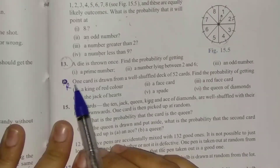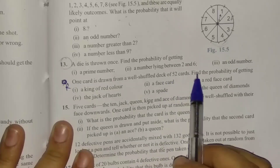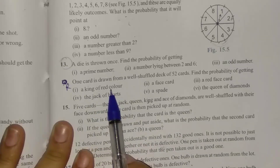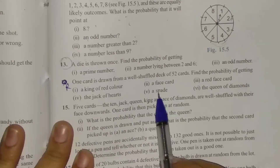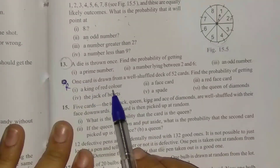Let us start with question number 14. One card is drawn from a well-shuffled deck of 52 cards. Find the probability of getting: a king of red color, a face card, a red face card, the jack of hearts, a spade, and the queen of diamonds. We have now read all about the cards and can easily answer these questions.